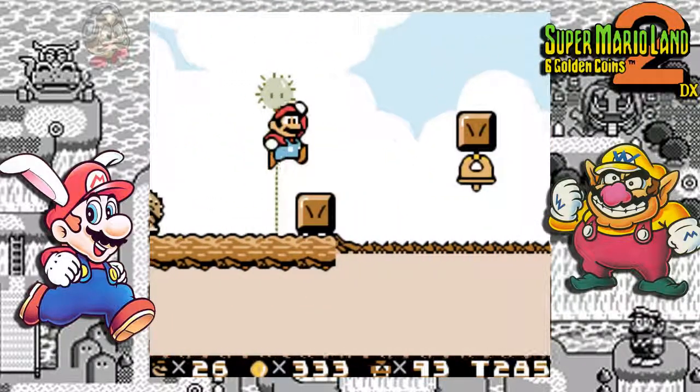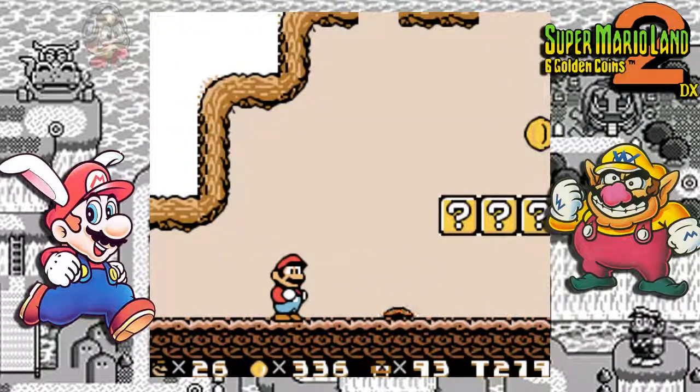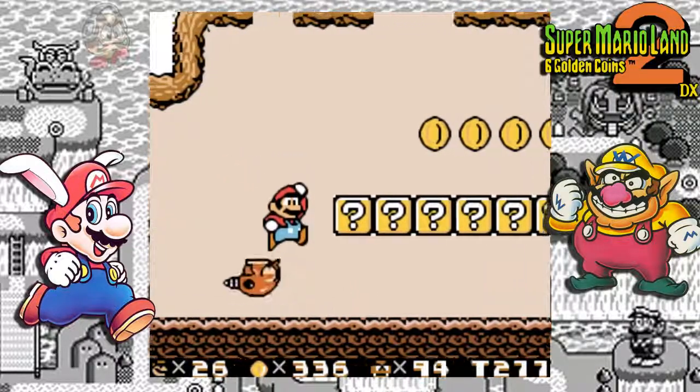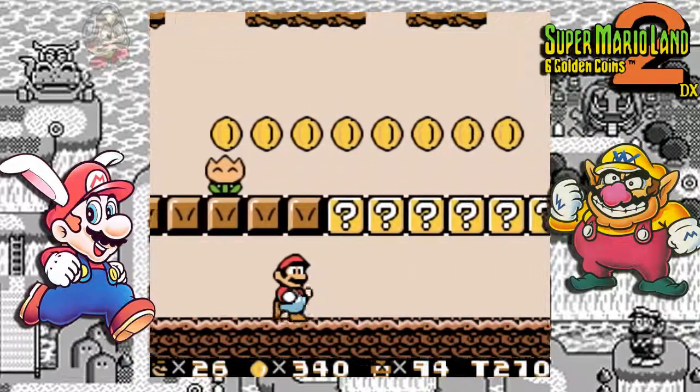Jump across from here and we're back in the middle part of the zone. More of these moles digging through — let's jump across one. Let's knock away some question mark blocks and get more coins.